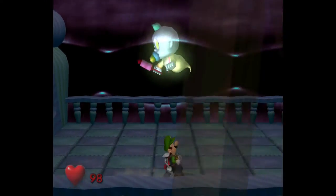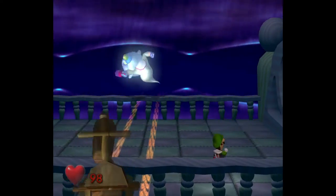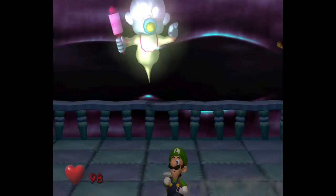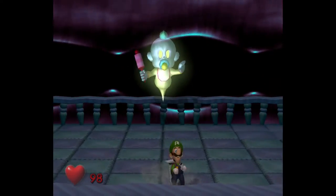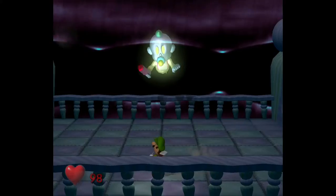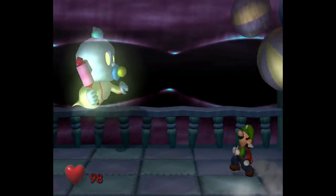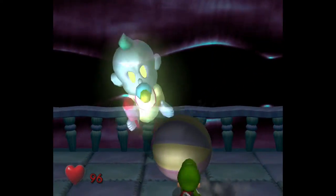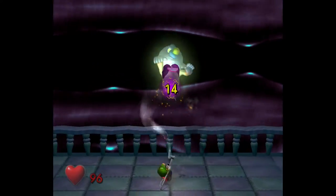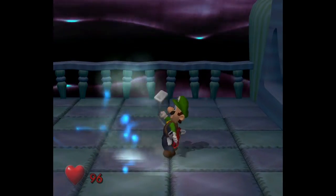In Legend of Zelda Majora's Mask, the happy mask salesman always creeped me out, especially the face that he makes when he realizes you didn't get Majora's Mask back at the beginning of the game. And also the shopkeeper from Link's Awakening with the lightning powers - he always terrified me as a kid. He's literally just pixels in an 8-bit game. Anyways, that's the Chauncey fight, and I think I did relatively good.